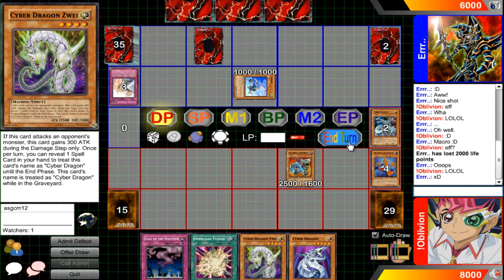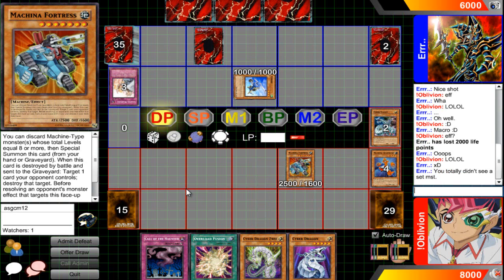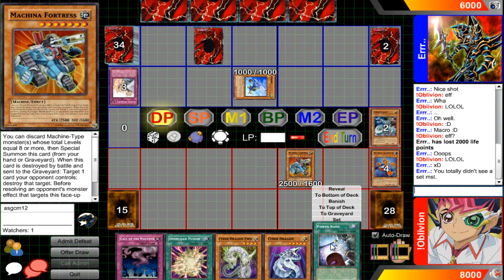I'm just going to end my turn there so he can't really target it with an effect. He has an MST — that's going to ruin my OTK plans with Trap Stun, unfortunately. But okay, he didn't play anything. Power Bond!